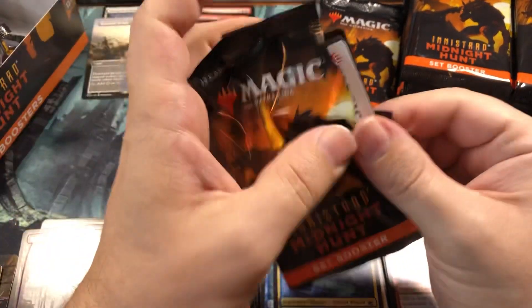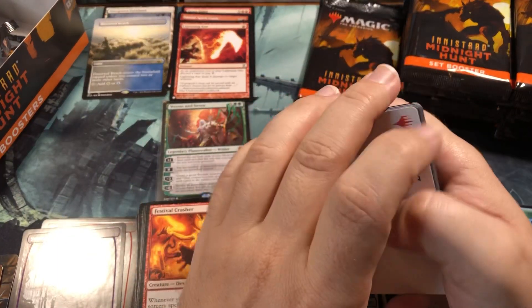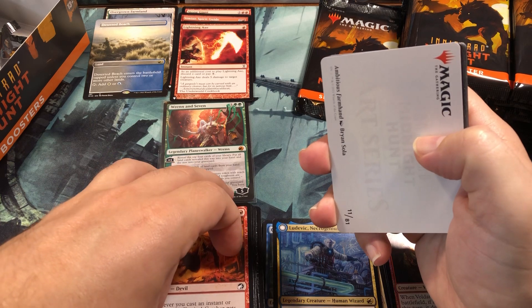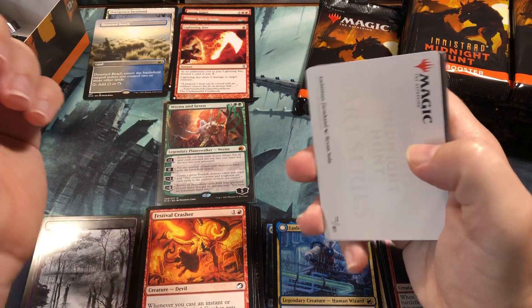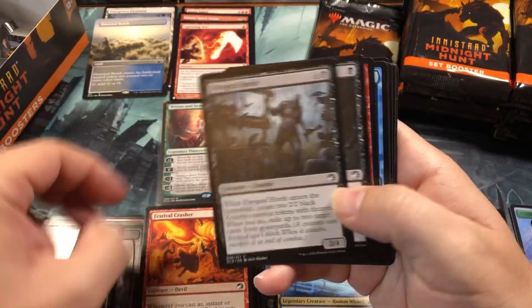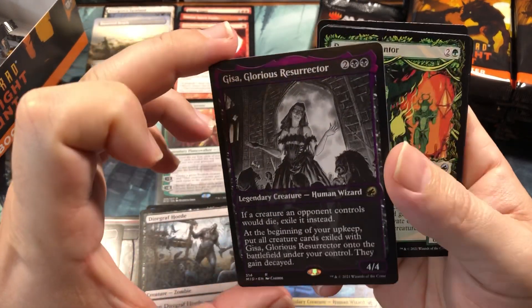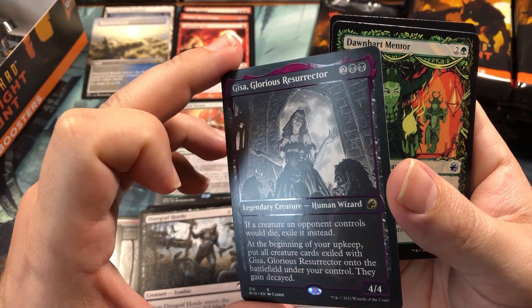Lightning Axe is great for madness decks because the extra cost is either discard a card or pay five mana. So it's either a five-damage Fireball, or you discard a card - and with madness that's actually a good thing because you want to discard your cards since they're cheaper to cast that way.